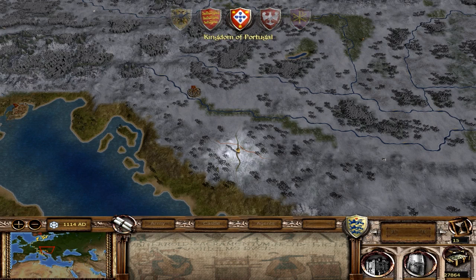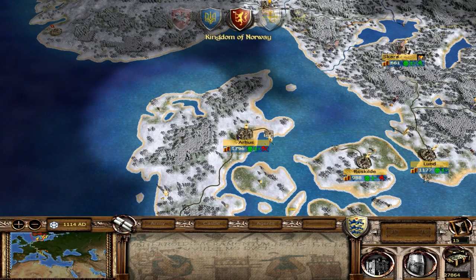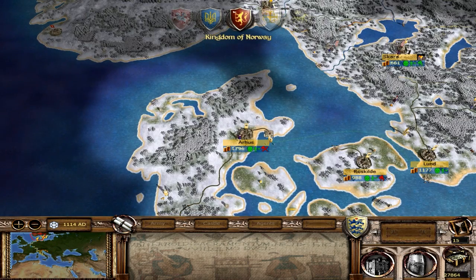The Holy Roman Empire is expanding south, probably towards Poland. We are allied with them and nothing's coming of that yet, but we'll probably have to break the alliance after we start clearing out the Norwegian territories. We could do a naval assault on Scotland actually - take over the north half of the British Isles, and from there probably launch a land invasion into England.